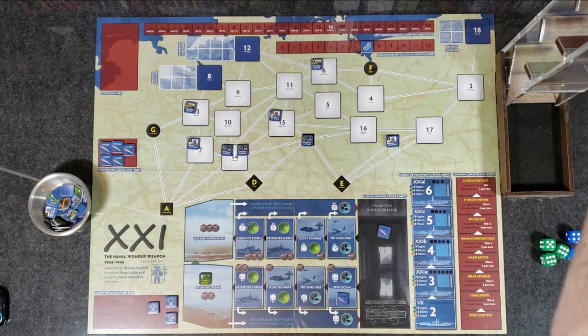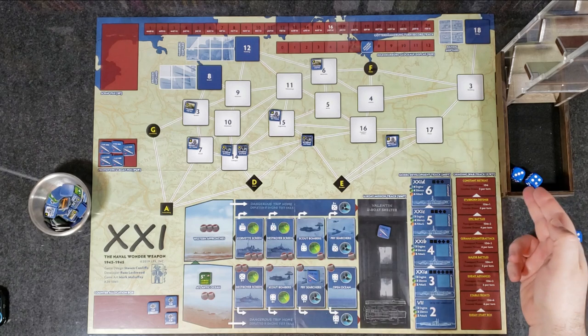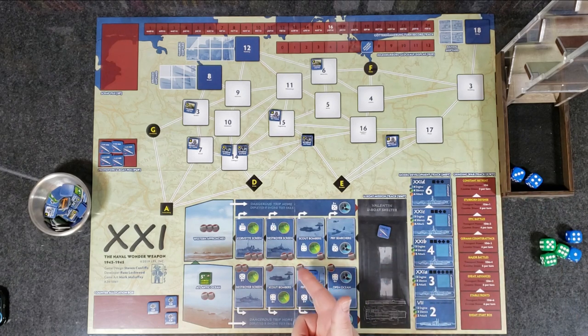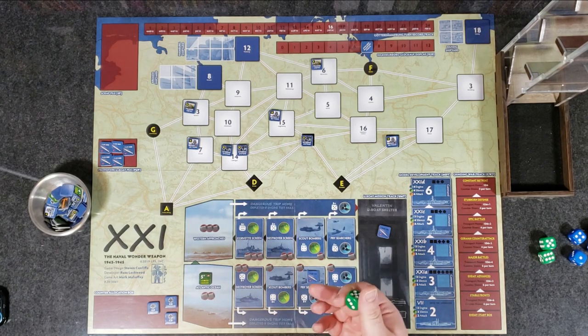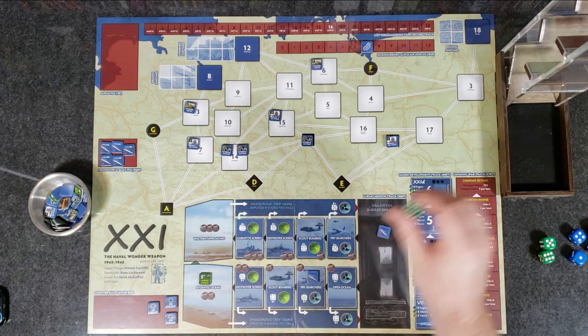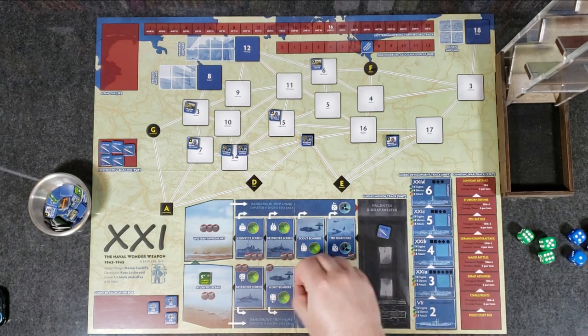If he passes he moves to the next box; if he fails he suffers a depth charge attack, which rolls against our defense. Being a Type 7 with only two defense, they only need a two or higher to damage us — not good odds. We roll two dice for the engine check needing a four plus — we get a four, so we pass the open ocean and move into the PBY searchers box. Now we need a five plus, and we fail. They spotted us and drop one depth charge — they roll a six, so we take a hit and flip the flotilla to its depleted side.